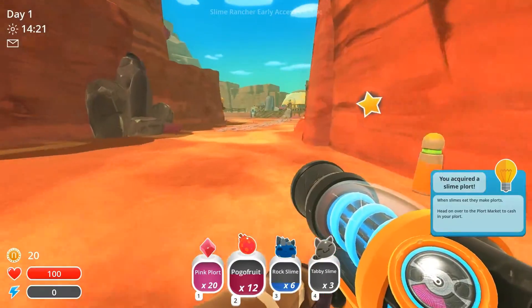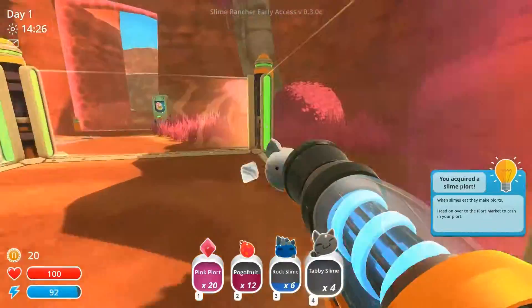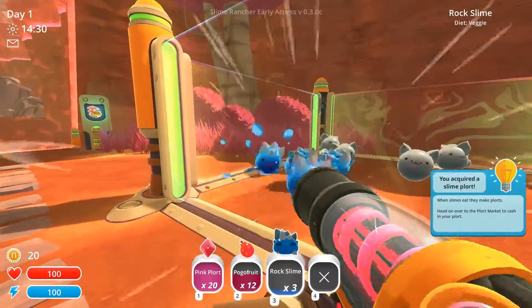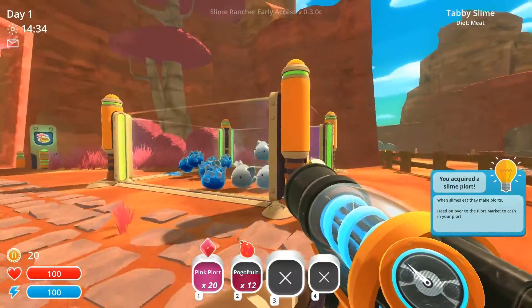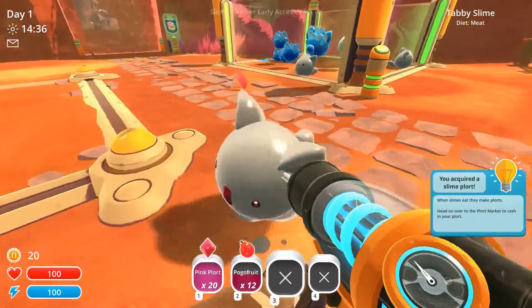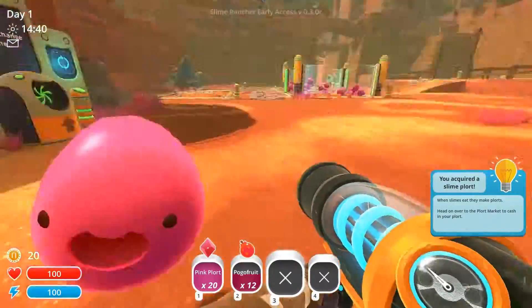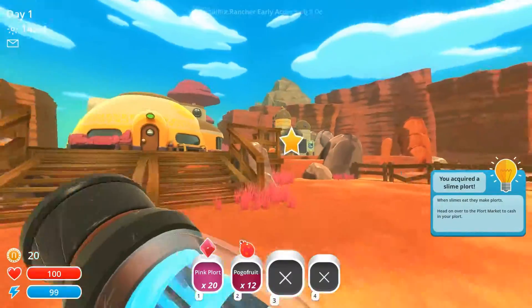You acquired a slime plort. Yes, thank you. How'd you get out? Cats — they're always getting everywhere. So we'll toss the rock and the cat together. We need to make higher walls so they can't do that, because they're assholes. But we'll leave them there for the time being.